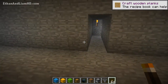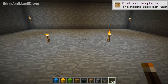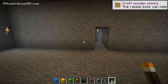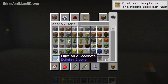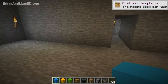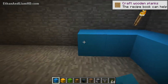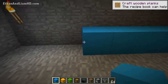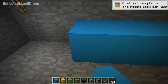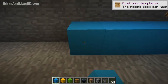Now grab a couple stacks of your favorite blocks — wood, terracotta, clay tiles, quartz, stone, whatever you want to use. Because I'm in 1.12 I have access to concrete, and I want to make my base super colorful. I'm going to use light blue concrete and line the whole bottom of the base with it, doing a row around the whole base. The only downfall with concrete is there's no stair or half-slab option — I wish they'd fix that — but that's what we have available.